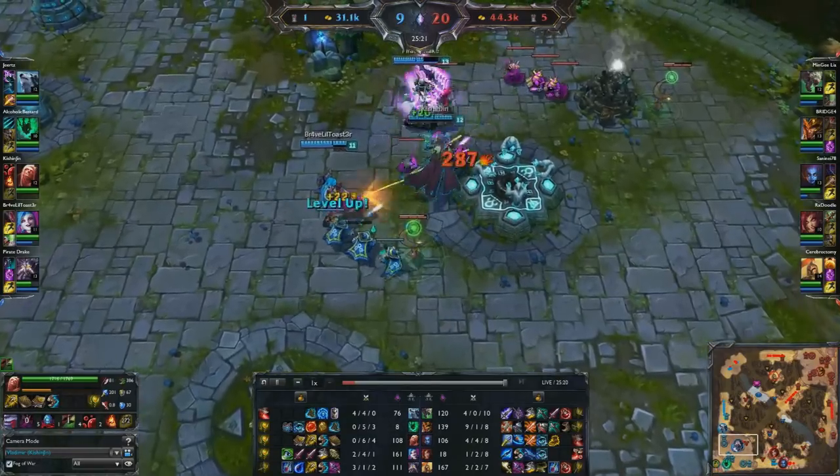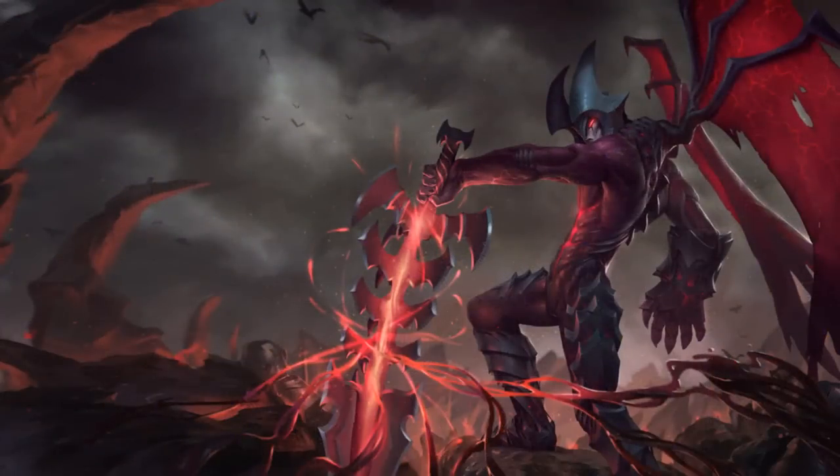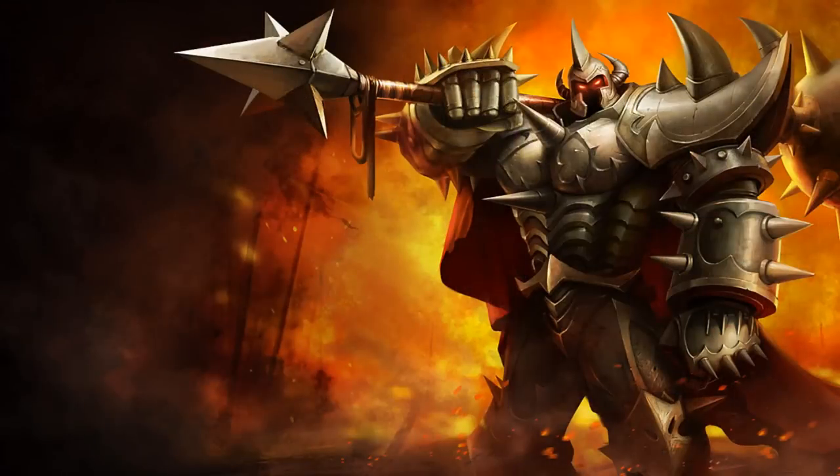Vladimir is one of five champions who uses HP as a resource, the others being Aatrox, Mundo, Mordekaiser, and Zac.